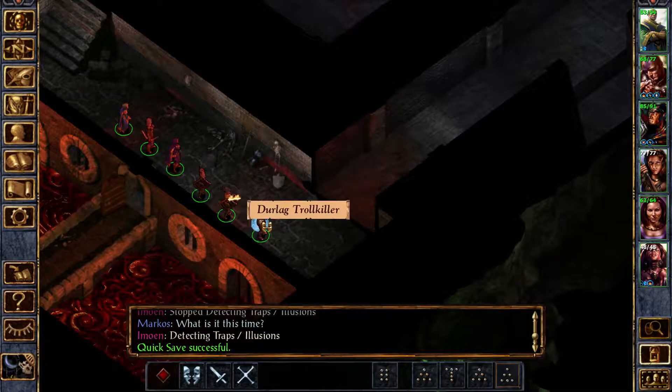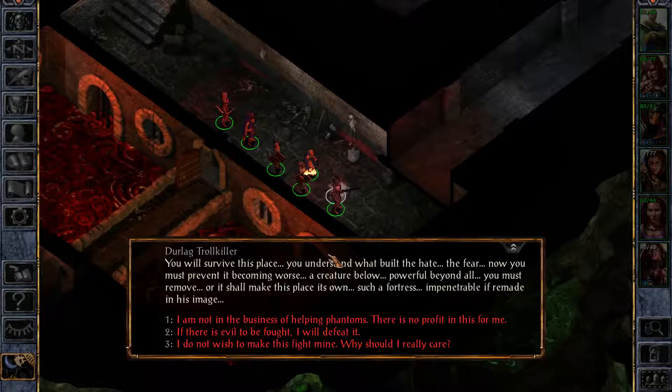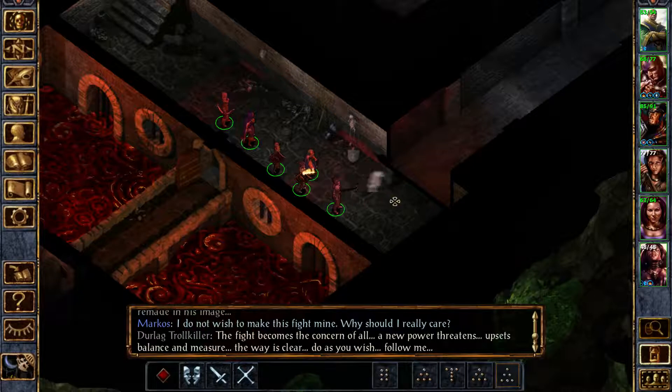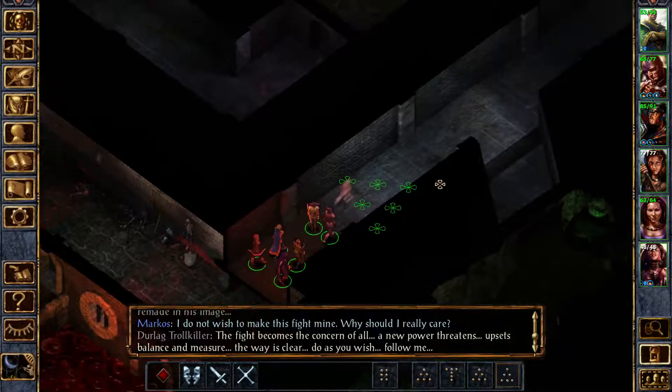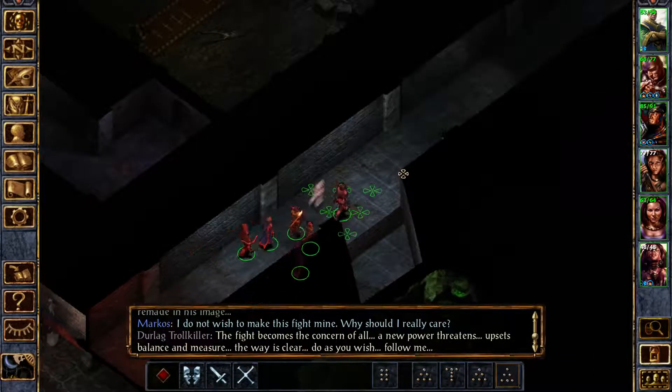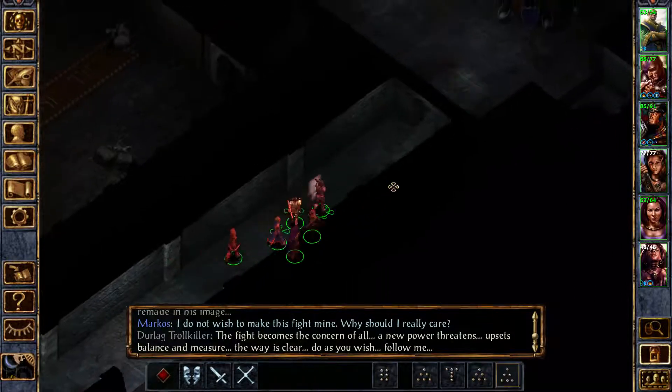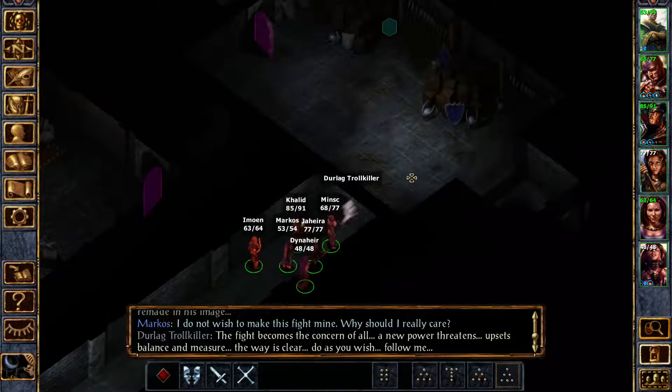Let's have a chat with him and see if he says anything new. 'Durlag, the troll killer. You will survive this place. You understand what built the hate, the fear. Now you must prevent it becoming worse. A creature below, powerful beyond all — you must remove, or he shall make this place its own. Such a fortress, impenetrable if made in his image.' I do not wish to make this fight mine — why should I really care? 'The fight becomes the concern of all. A new power threatens, upsets balance and measure. The way is clear. Follow me.' He's gonna lead us to where I wanted to go — I think it's just gonna open that door. His lane is right there. He's gone.